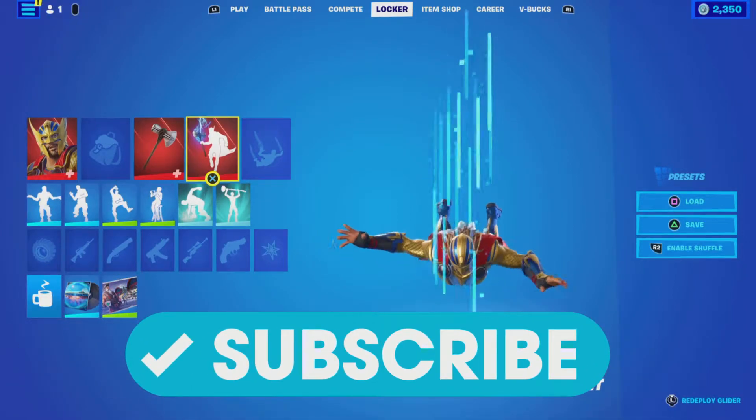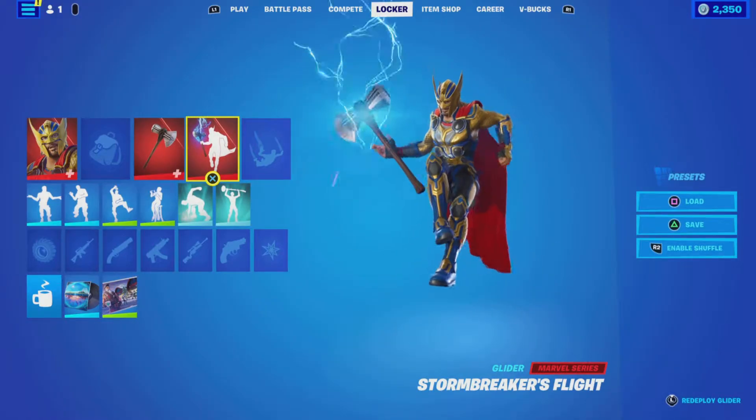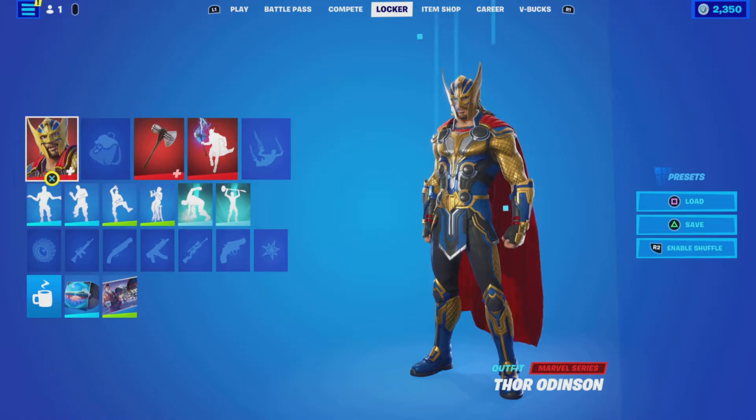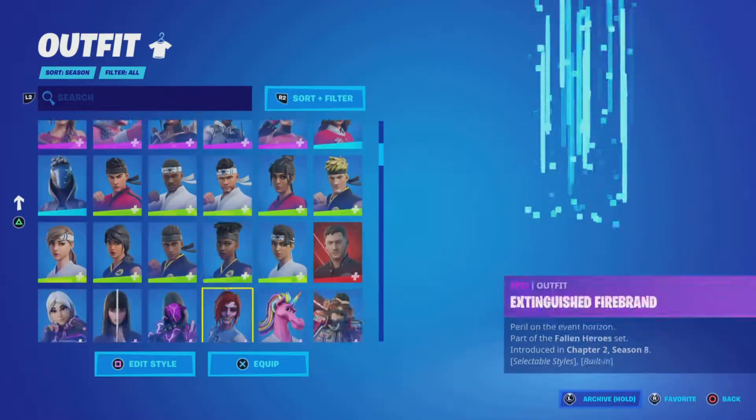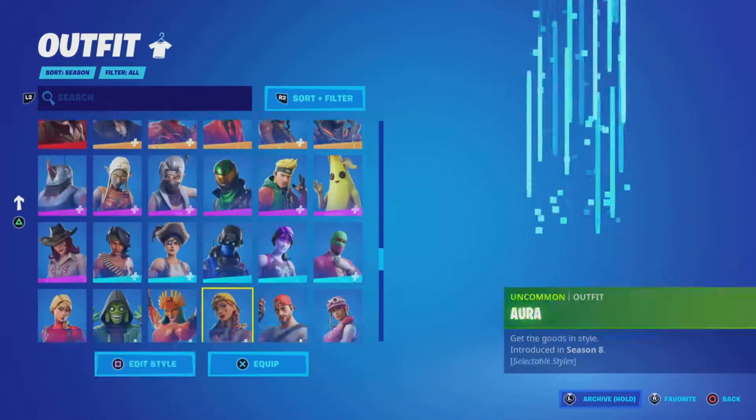Alright, so I just woke up and downloaded the new Fortnite update. You're supposed to be able to use Stormbreaker and the Stormbreaker's Flight glider on any skin now, so I guess let's try it with Fishstick, since we've seen Fishstick use it in the past.